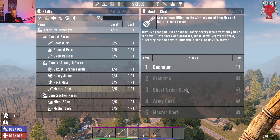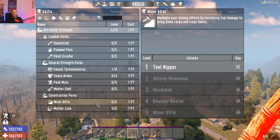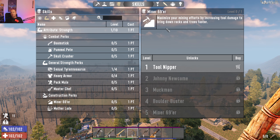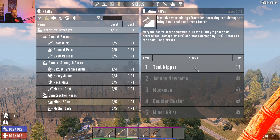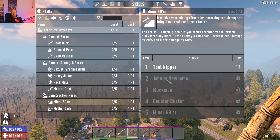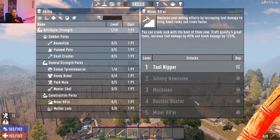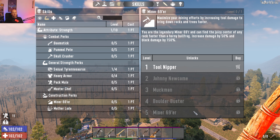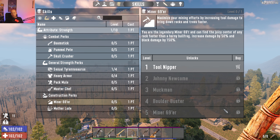Mining 69er maximizes your mining efforts by increasing tool damage to bring down rocks and trees faster. I tend to max this out quickly because I like building bases and digging. At level one you craft quality two tools, deal 10% more damage, 30% more block damage, and unlock all iron tools like pickaxes. The ranks go: Johnny Newcomer, Muck Man, Boulder Buster, and Mining 69er — at max you're a legendary miner dealing 50% more damage and 150% more block damage. With a steel pickaxe, boulders shatter in two or three hits.